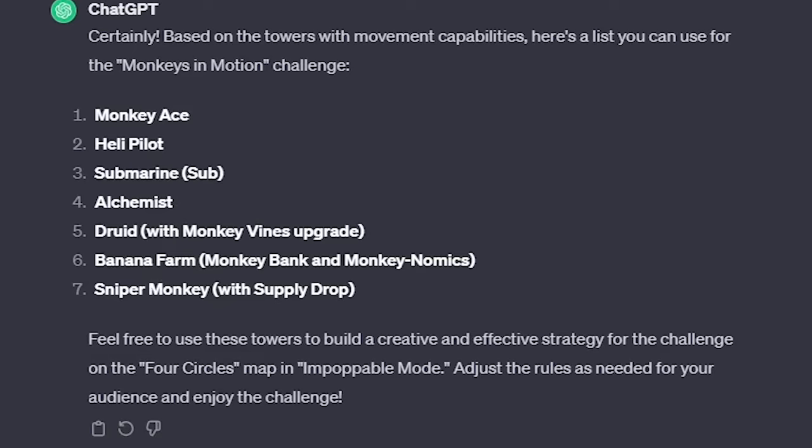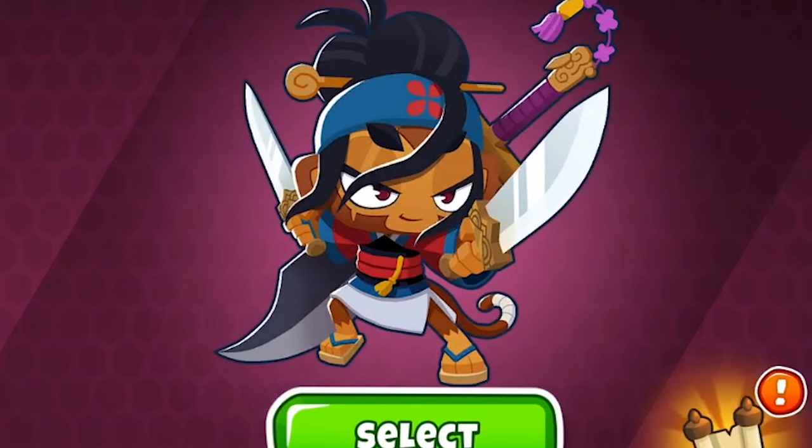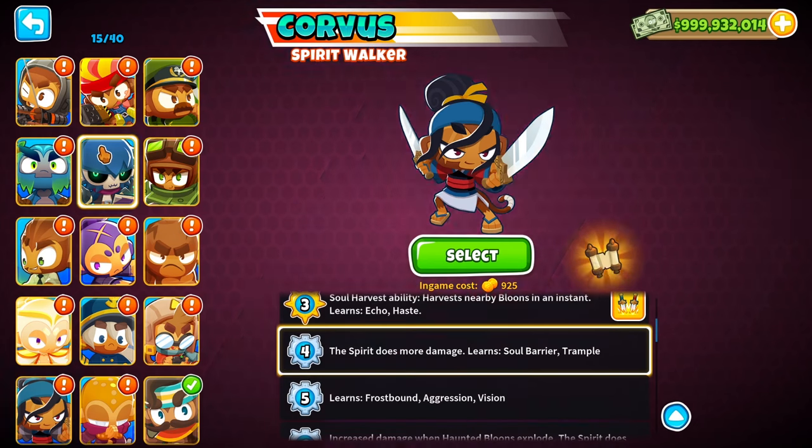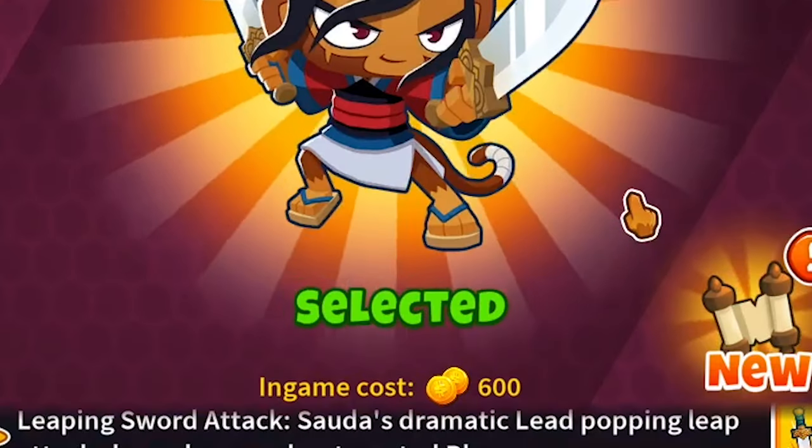Let's move over to Bloons Tower Defense 6 now. So we cannot use Quincy. I think Sauda might be even better. Her in-game cost is very cheap. I think Sauda might be better, especially on Four Circles. I think we go Sauda. Let's do that. Monkey sub.